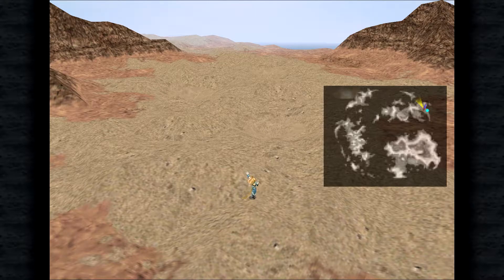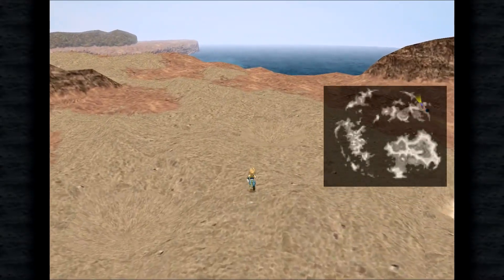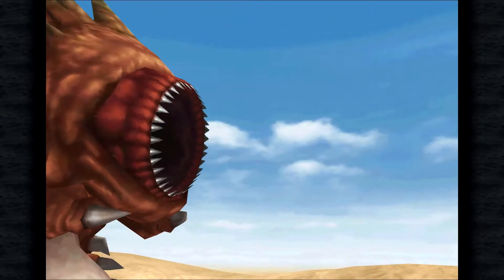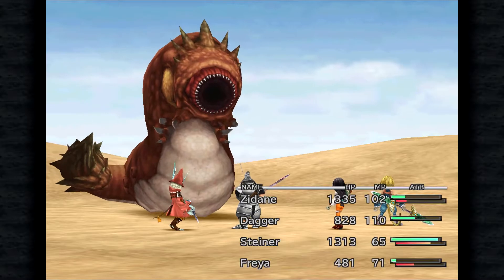Yes, we need to go down one of these, I believe, to find Kuja's secret lair — or maybe through it? I don't remember exactly, but either way we're going to go ahead and get started. Let's try going through it and see if that works. I think we have to allow ourselves to be sucked in in order to get to Kuja's secret lair. But first we've got a battle on our hands — another giant sandworm. We'll kill these and start skipping through battles we already know.